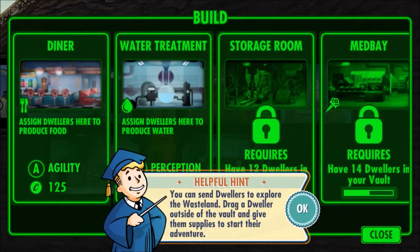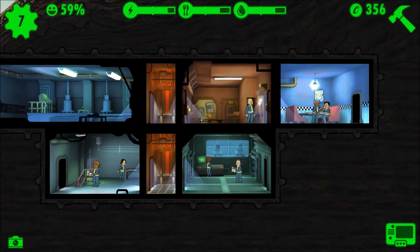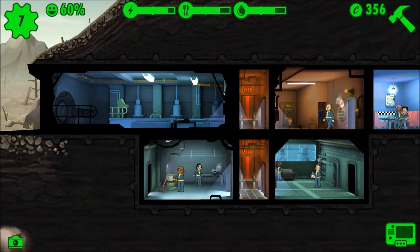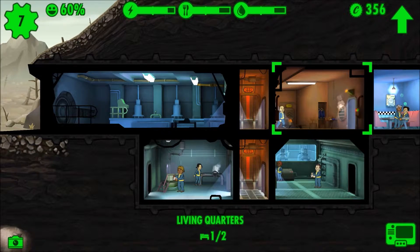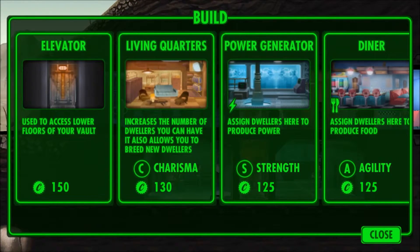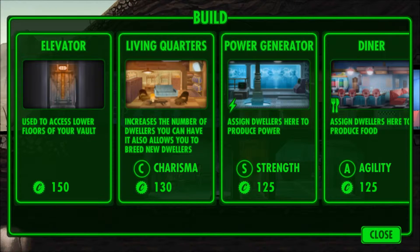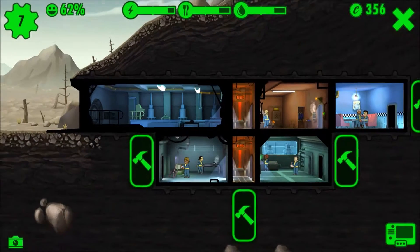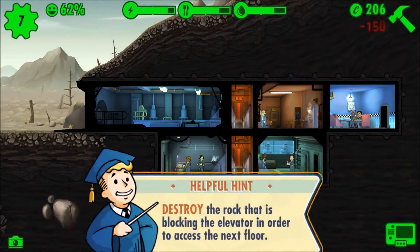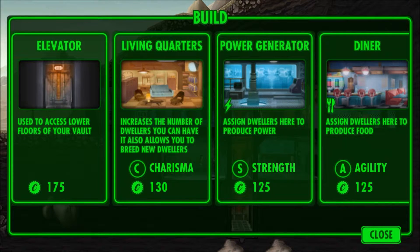Okay, so now we need to start making advances and building new stuff. We don't get a storage room until we have 12 vault dwellers. So what I'm thinking is I want to expand one of these things. We can only hold eight dwellers. How much is an elevator? An elevator is only 150 caps — that'll leave us with 200. Let's do it, same thing we did last time.